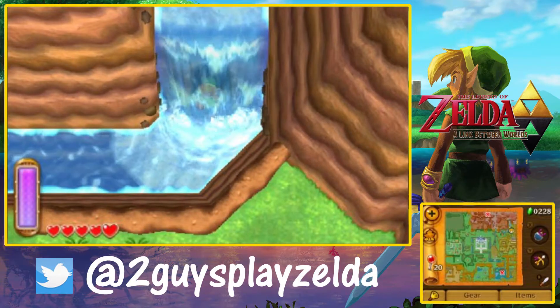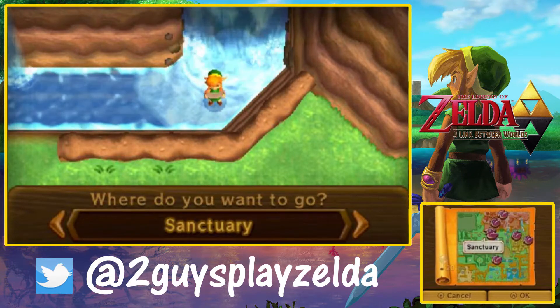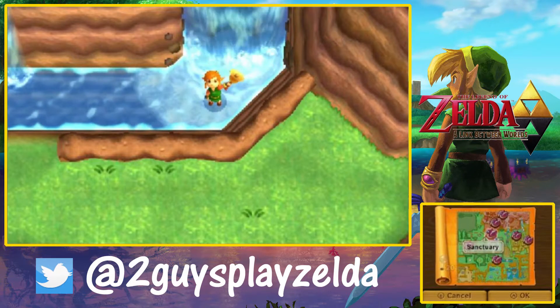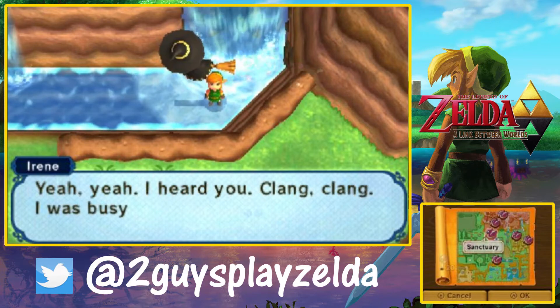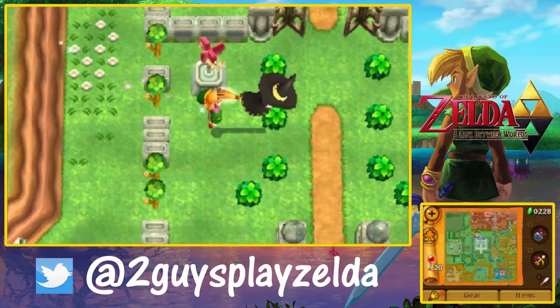This is Part 9 of our Link Between Worlds walkthrough. We're pretty much continuing our exploring of Hyrule. We don't need to go to the dungeon until actually Part 2 — like we said, we've still got 3 more parts of just collecting MaiMais, collecting heart pieces, maybe a bottle over the next couple parts.